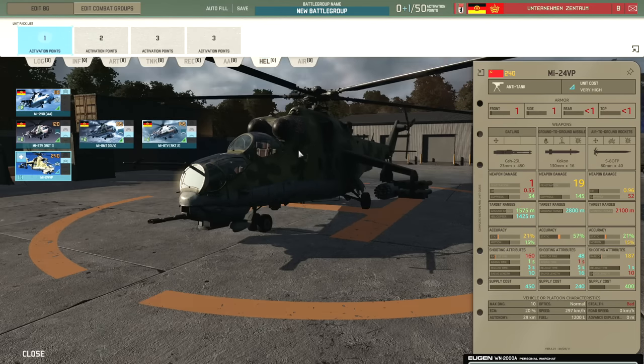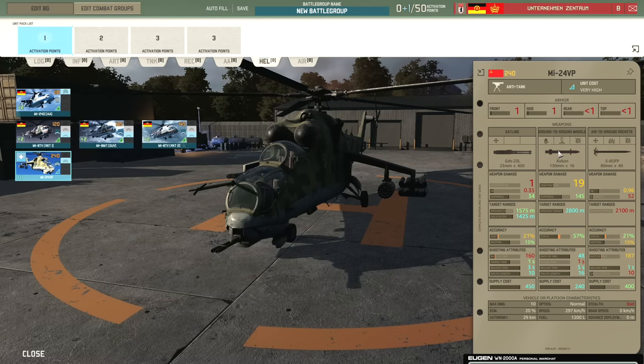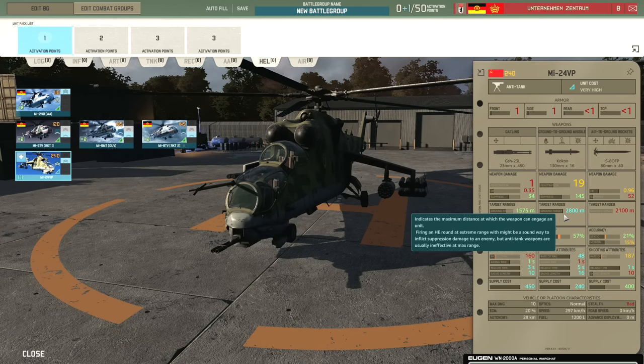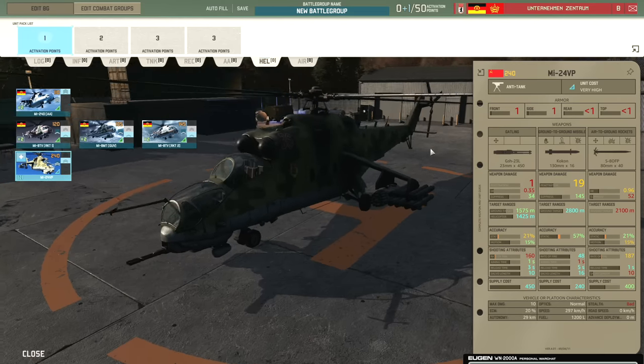Then we have the MI-24VP. The 23mm gun is useful for killing both infantry and light armor. It also has Cocoon missiles which can engage at 2,800 meter range — not to be underestimated as you can outrange things like PVADs and other 20mm AA vehicles. So the Cocoon missile is actually really good. And then there are 18mm rockets as well.